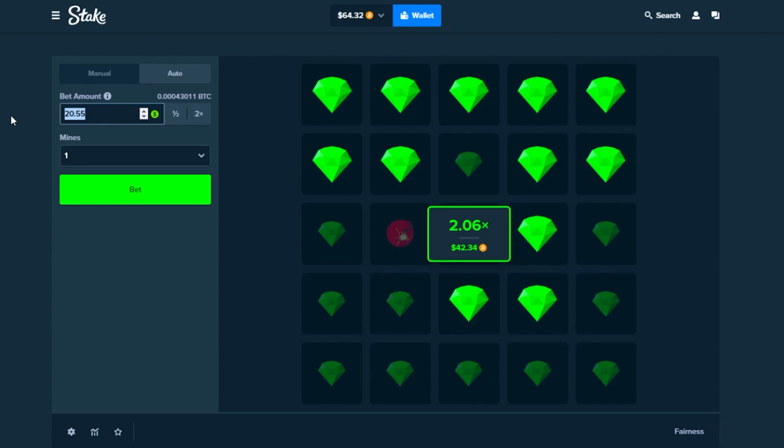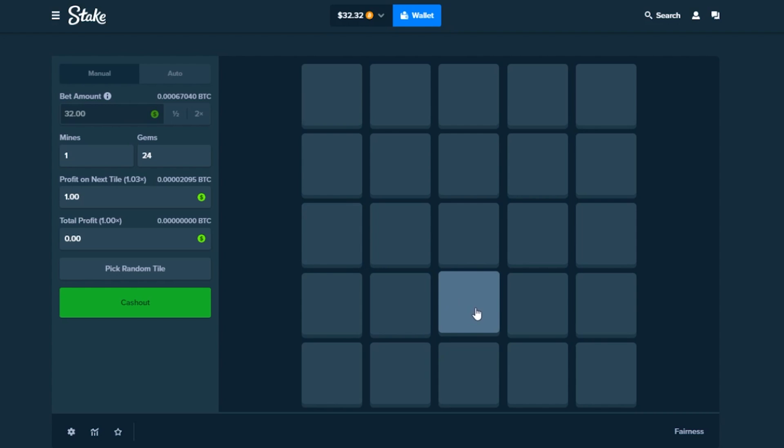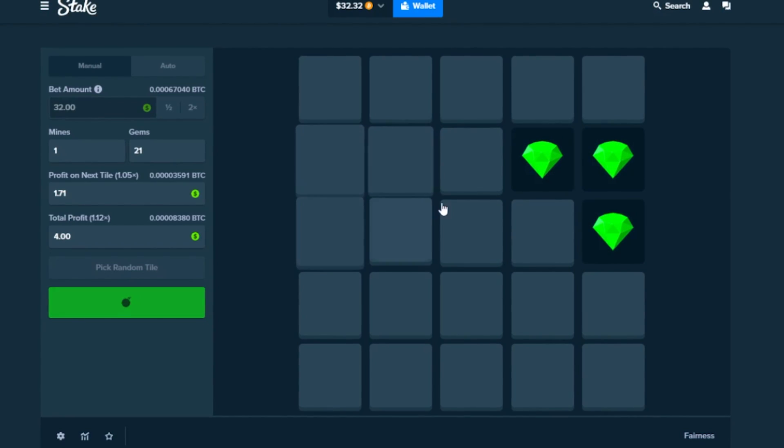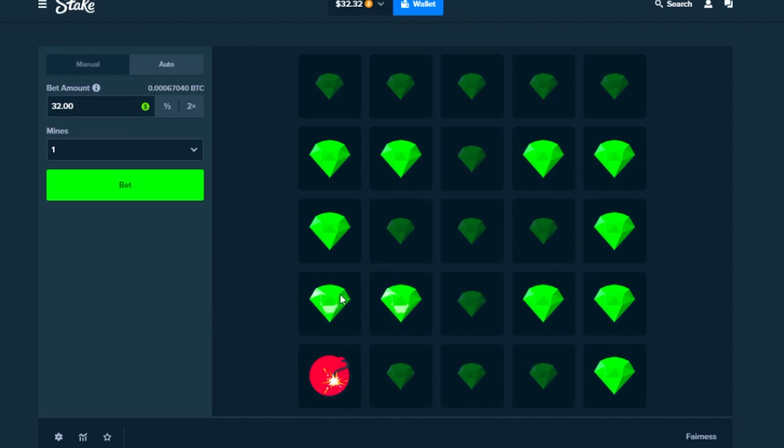We're at $64.38, stepping it up — going for half the balance, $32. Incredibly risky, but if we hit it it'll put us back at $100 flat. There is one mine on this board — we can do this. Going for the middle: one, two, three, four — then three, then three... and it's in the corner. Should have stuck to the middle.